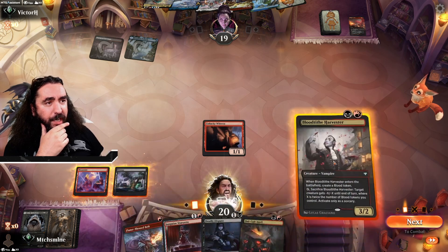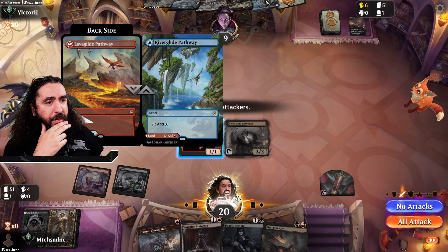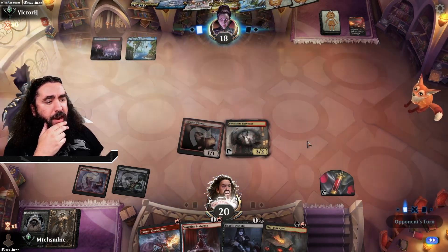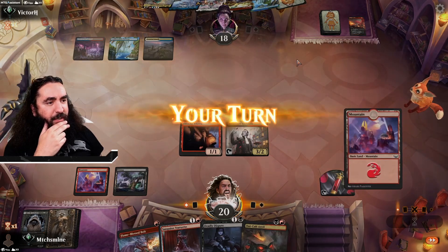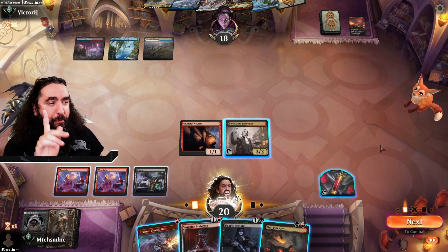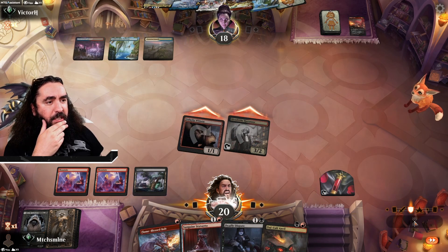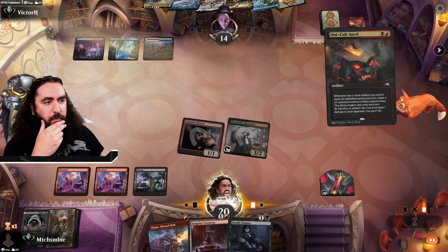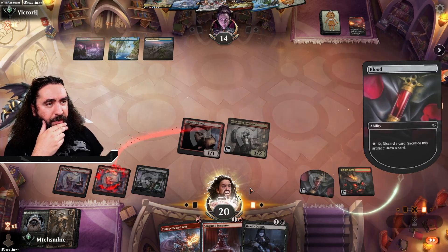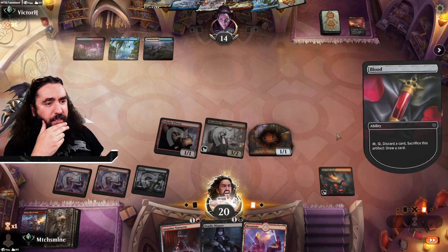They only have one white source, which is the Eiganjo. They don't have another white source — yeah, that's still in our favor. Together with the Oni-Cult Anvil... oh, there is the white source now. That is just bad. But hear me out: we can still Bloodtide Harvester into Deadly Dispute. I don't think I'll ever need the Flameblast Bolt so let's get rid of it. Next turn we can play the Sanguine Statuette.